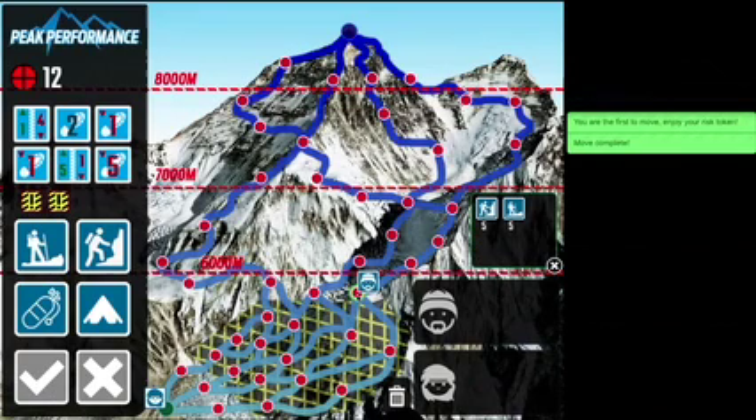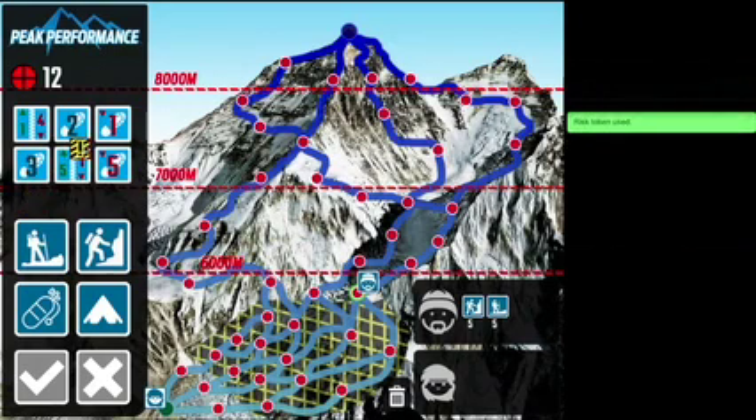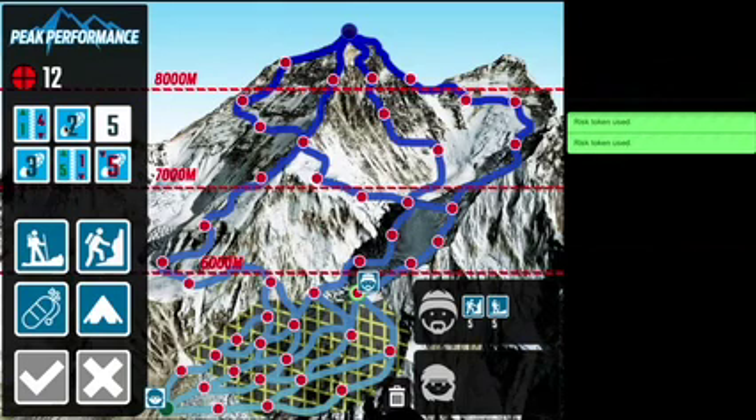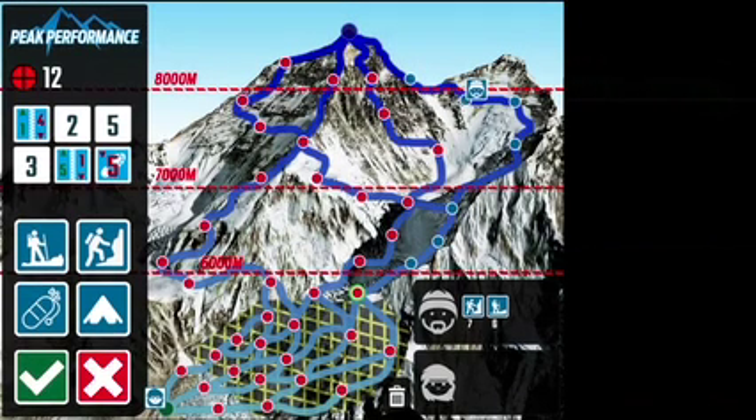Risk tokens: we open the camp inventory by clicking on the camp. Note the client's acclimatization points have increased to 5. I move the clients back onto the guide. The yellow exclamation marks that appear under the movement tokens are called risk tokens — these are rewarded for being the first team to move on any given day. Drag it onto a movement token and it will be swapped for a high-value any-direction movement token. I now select the movement tokens to summit the mountain with my male guide, summiting and moving back down two spaces in the same move.